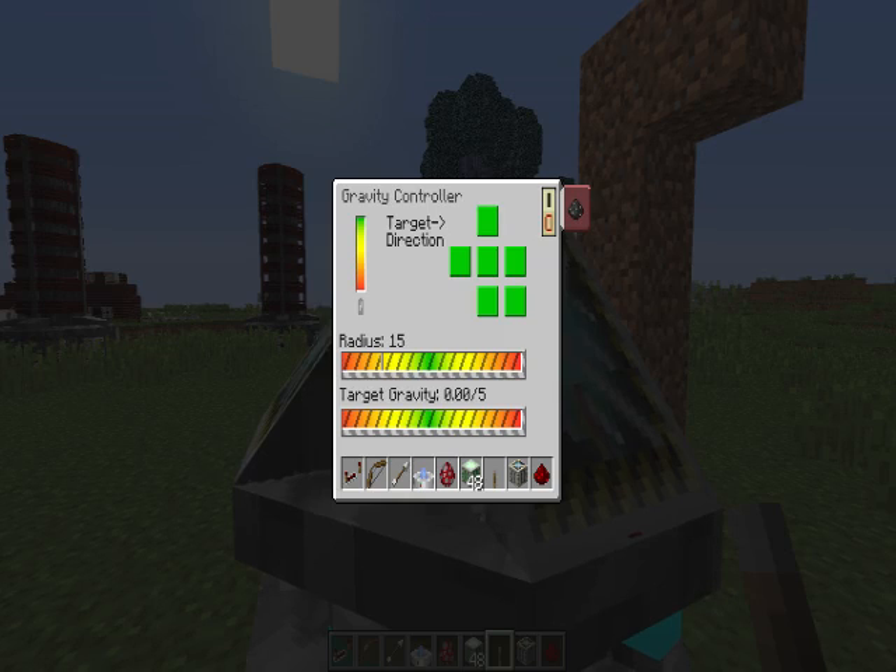In here I've got a couple of settings: one for radius, one for target gravity. Target gravity kind of does what it sounds like — it's the intensity of the gravity you want to specify. Currently I do have it set to take power, although it doesn't actually use it, and I might actually just remove the requirement for power in the future.